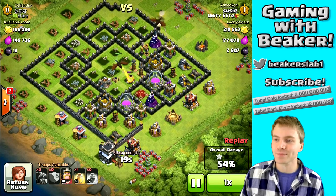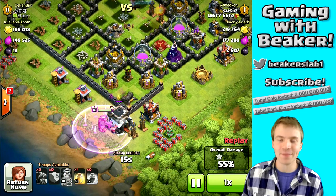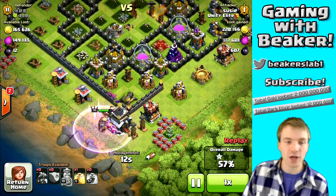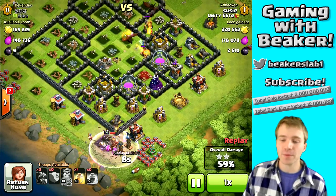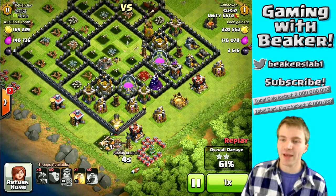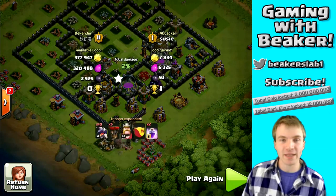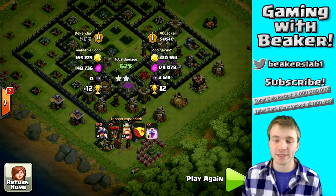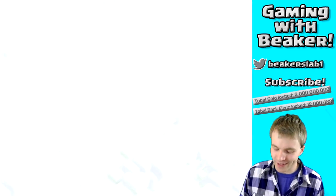We got the 50%, the town hall is outside so we can get two stars, and we got some decent gold as well as dark elixir — over 200,000 gold, awesome. So this is a good raid. We're gonna snipe the town hall with the Barb King to get the two stars because I want to go up in trophies as fast as possible. I'm pretty excited for Crystal League — I haven't been there on this account before, so it should be a little different. I'm basically gonna use barch most of the time, but today we're gonna use some more powerful armies just for fun.